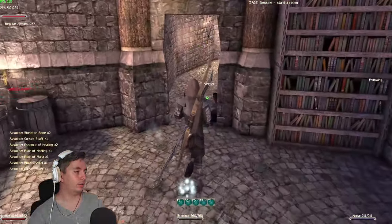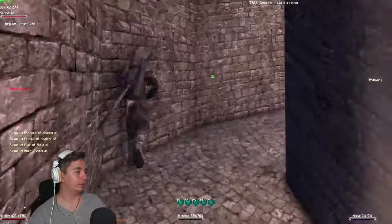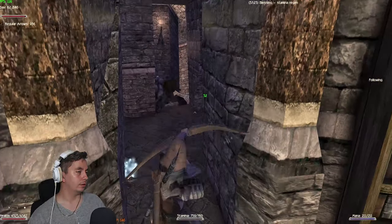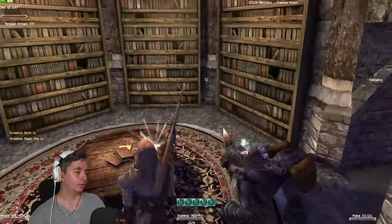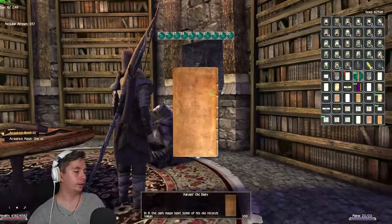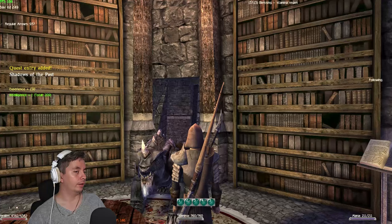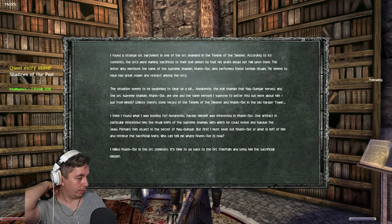The book we're looking for is on the second floor, and there might be one more seeker or even a dark master in here — apparently not, which is weird. This is the book we're looking for, and there's a Piece of Magic 4 as well. We can read it now.